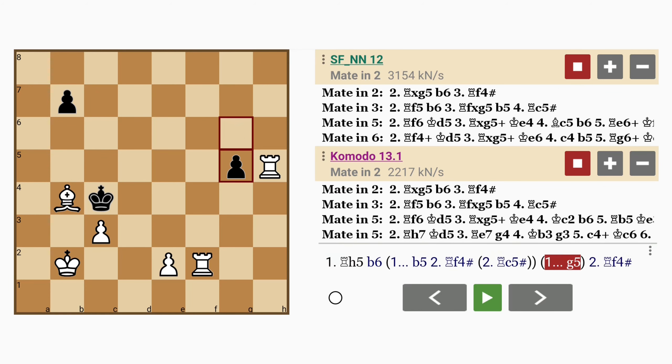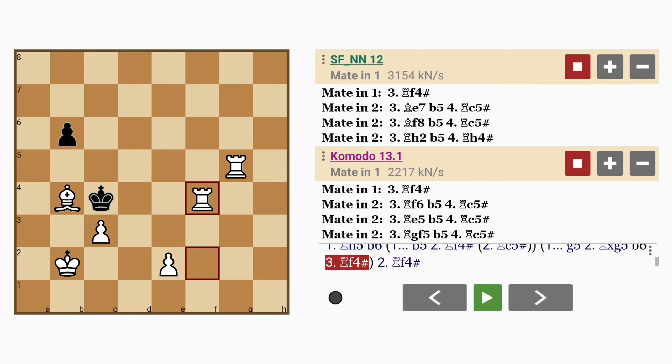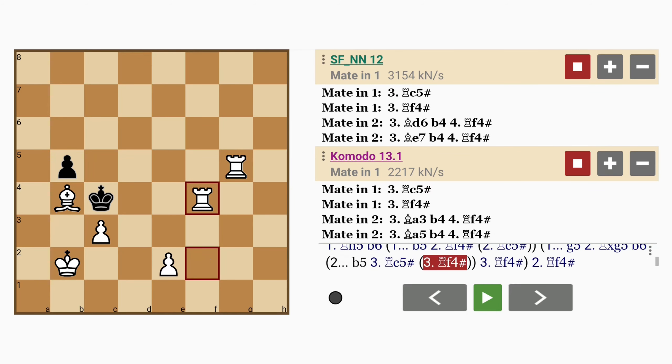What about g5? Well then rook captures g5, threatening rook to c5, mate. So if b6, rook to f4 mates instead. And if b5, rook to c5 mates. And rook to f4 also mates.